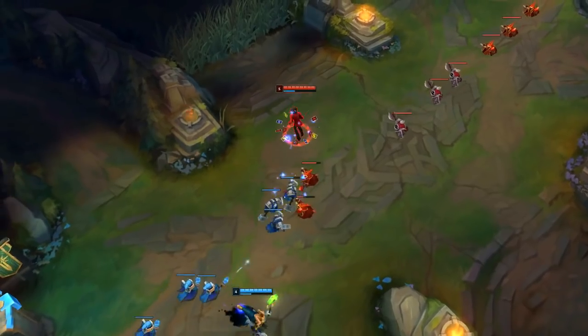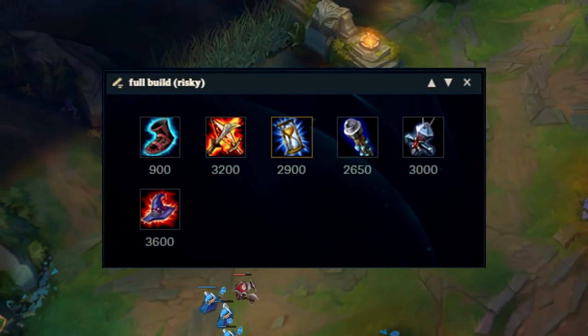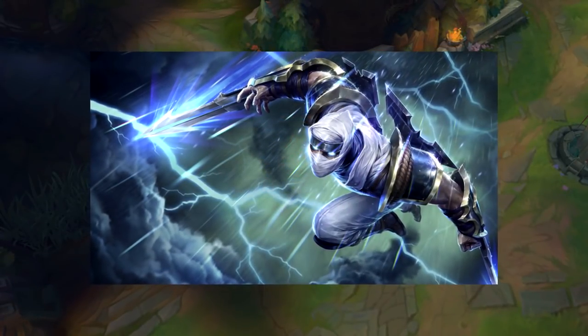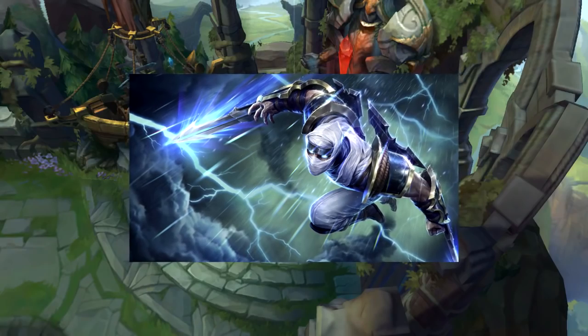You will also be able to scale a lot better into the mid-late game. For the risky full build, you will most likely build this when you are playing against a team comp without a real engage. However, if the enemy has an assassin or has a lot of engage, you should always go for the scaling item build instead.